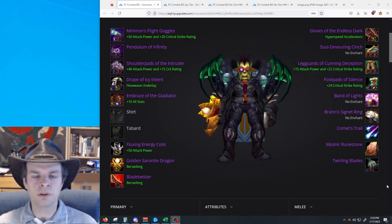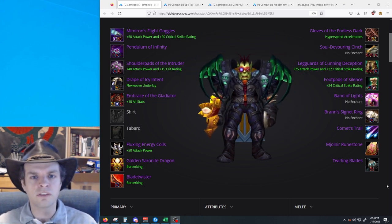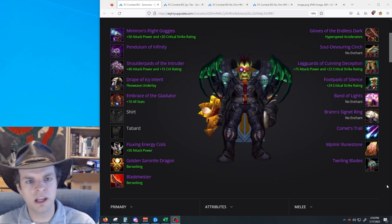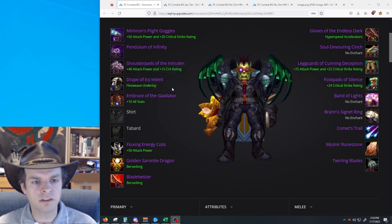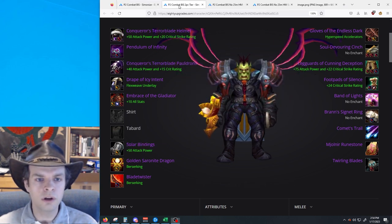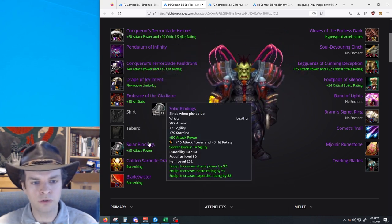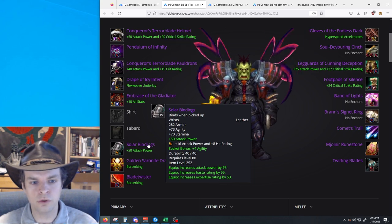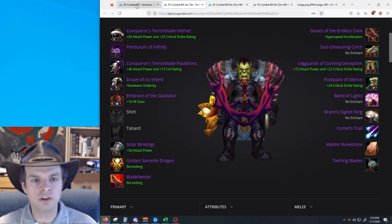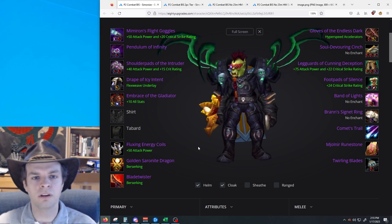The first thing that's important for gearing a combat rogue is to know that there are actually two different setups you can use that simulate for their damage output virtually identical, both in our spreadsheet tools and simulator tools. You can use the setup on screen here that uses zero pieces of the tier 8 set, or you can use a two-piece tier set with the helmet and shoulders. However, this set requires you to obtain an additional piece of loot from Algalon 25-man, the Solar Bindings. So I'm generally recommending the non-tier setup that requires one less piece of loot from Algalon 25-man.